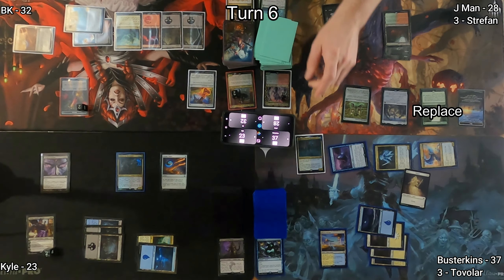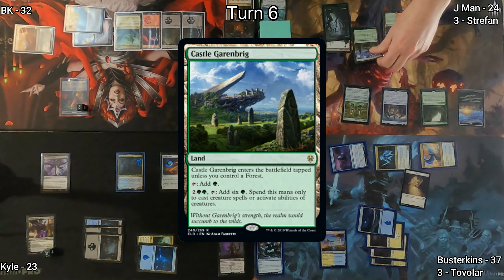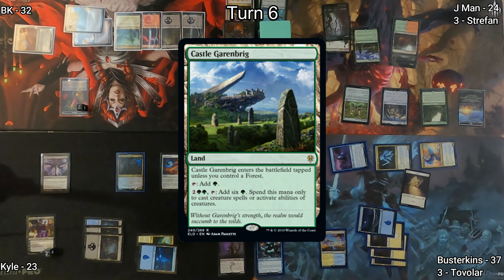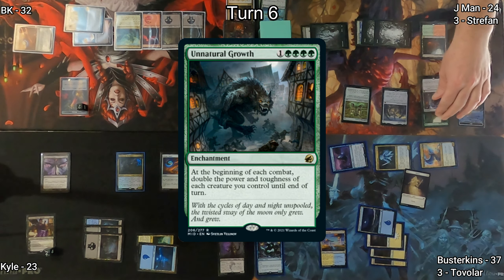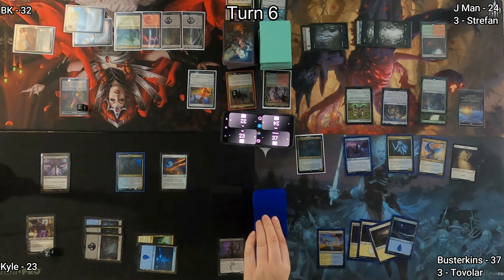Over to J-Man. Sylvan Library has him draw three; this time he puts one back taking four life. Castle Garenbrig enters the battlefield on his board, followed by Unnatural Growth, making all of his creatures much, much bigger on combat.